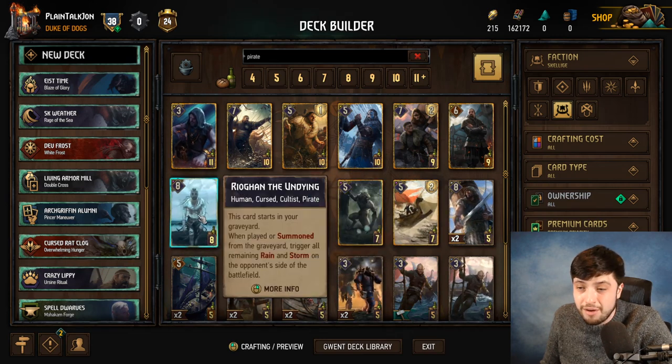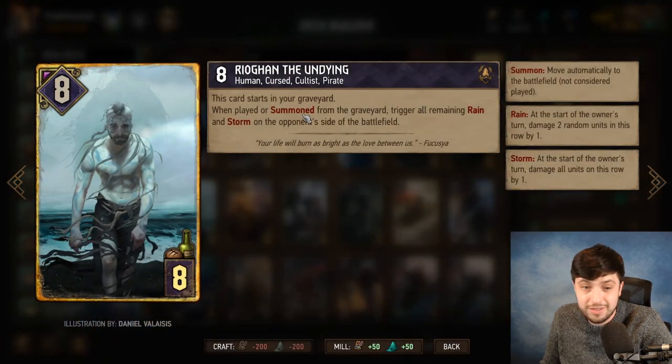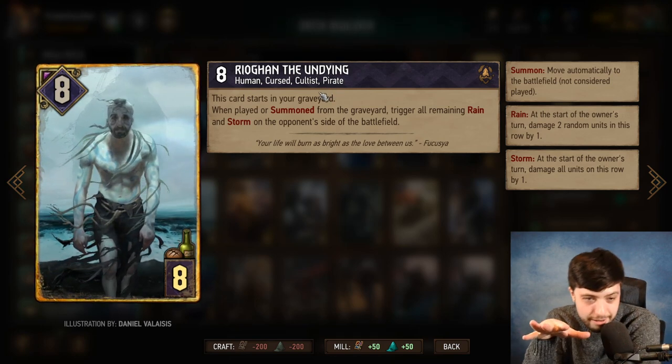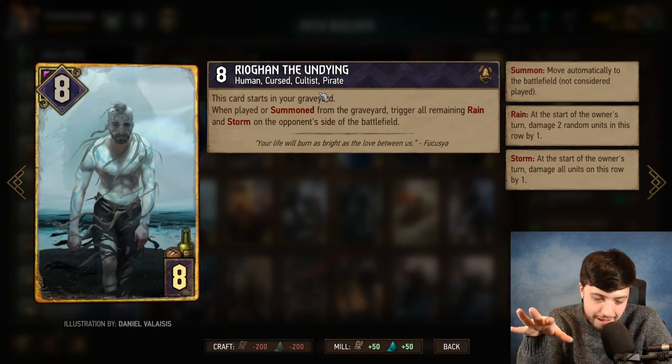And why is Ryogun a pirate? I get it fits into the lore, but really? It's like CDPR said: hey, pirates need some love — what are we going to do? We're going to give them weather support. Are there any weather pirates? There are now.